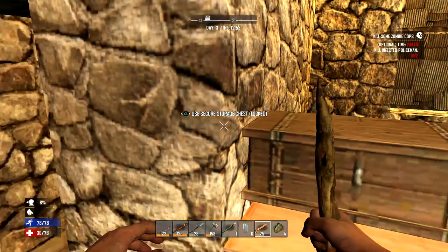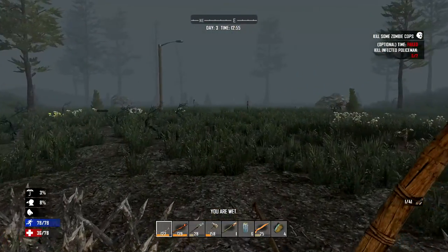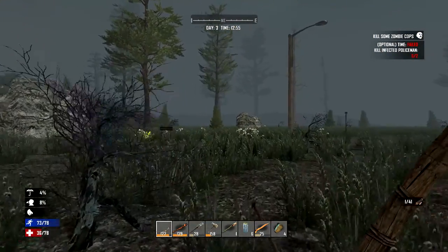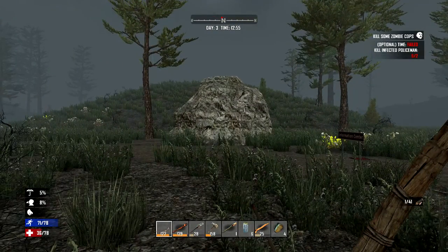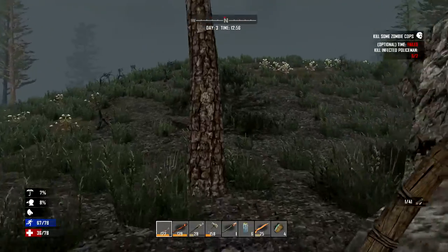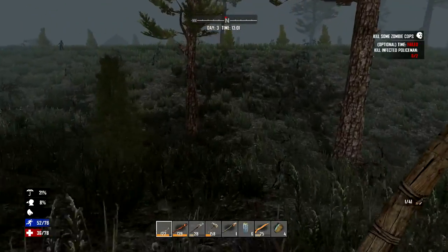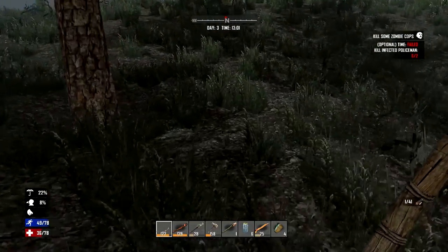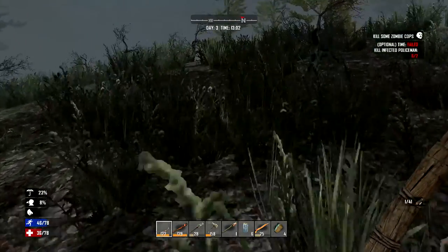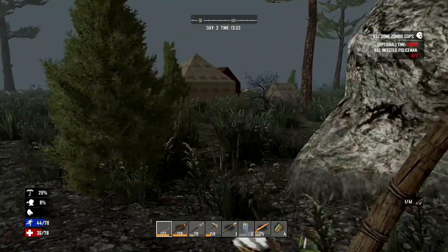I'm heading out again — it's a horrible day really, day three. It certainly seems like this is the day the bad weather turns up. We're gonna head to where we saw that supply drop. I want to head towards one of those towns anyway. We've got all those schematics and I've found a few things. What do we have here — and why did I never see this before? What is this?